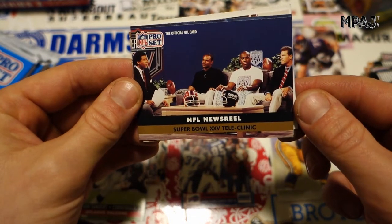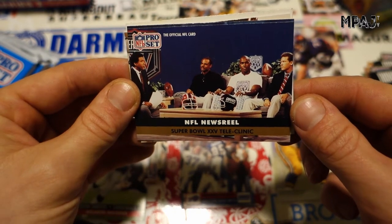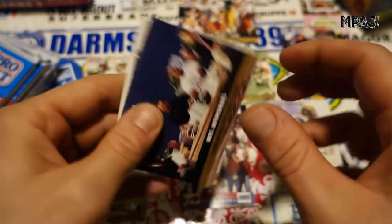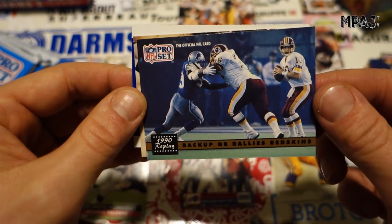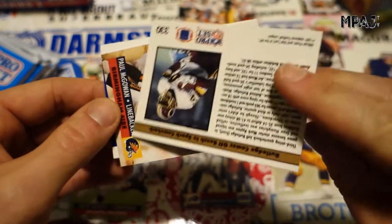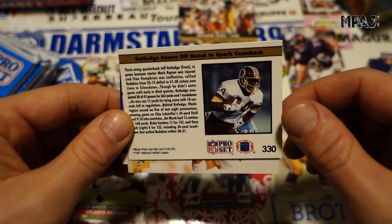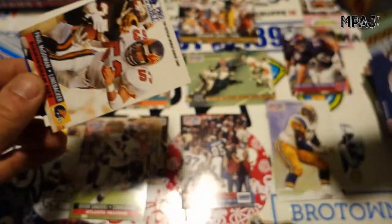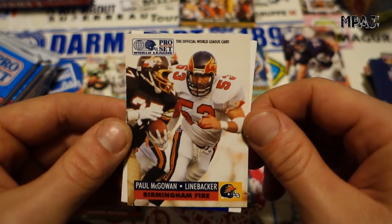NFL Newsreel — Super Bowl 25. Super boring stuff here. Another one — Backup Quarterback Rallies Redskins. Either way, there's a whole bunch of different types of insert cards here. Then we got Paul McGowan for the Birmingham Fire.